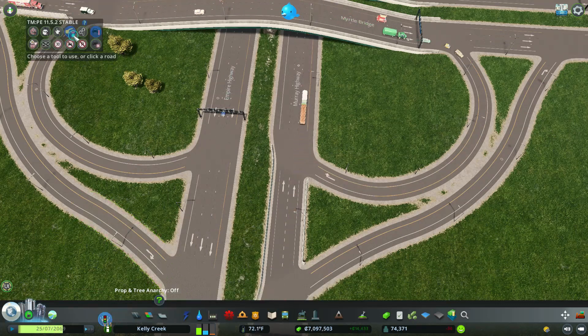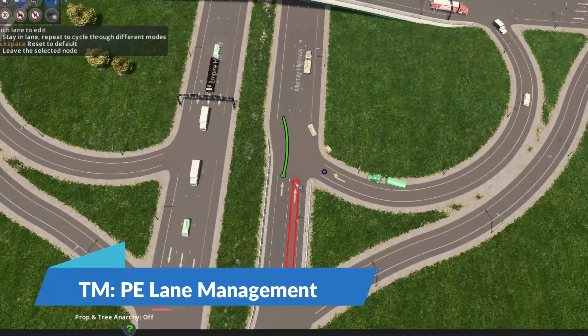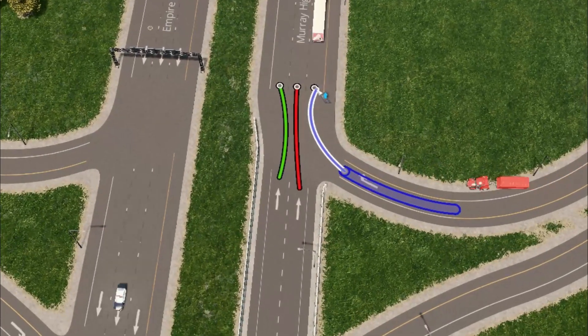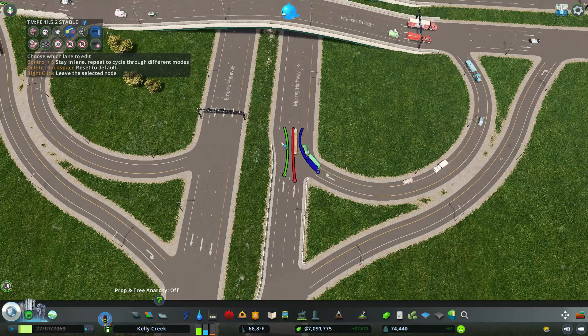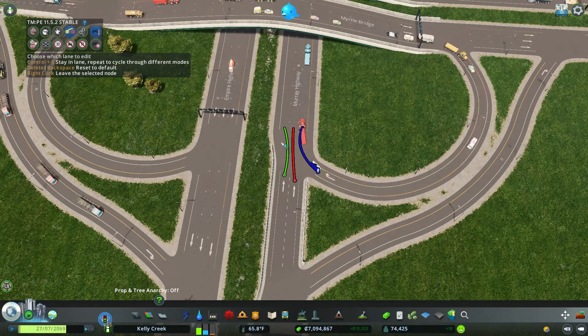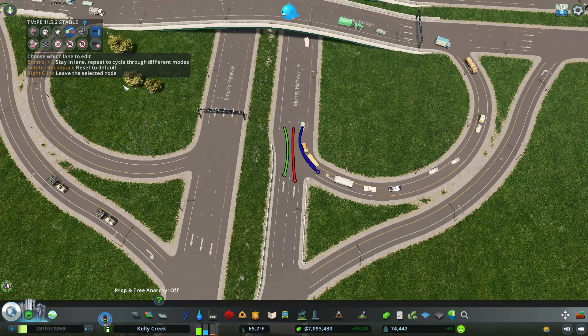We have the Traffic Manager mod. We're going to click over here and do some lane management. We're going to have everybody merge over to these lanes over here. So far, blue has to go in blue, red has to go in red, and green has to go in green. You're going to be like, well, that still looks ugly — you have two lanes over there that are literally going straight or slightly diagonal, and it just does not look good.